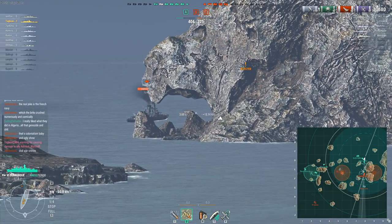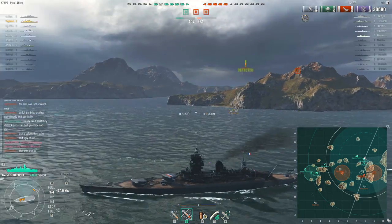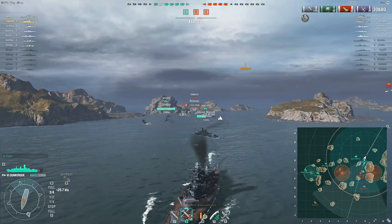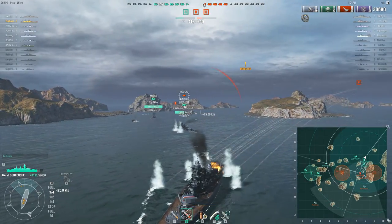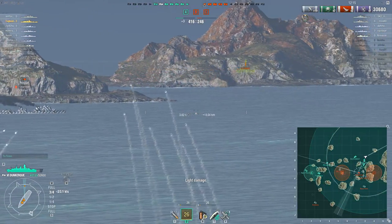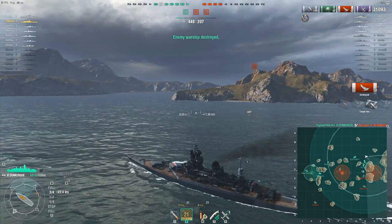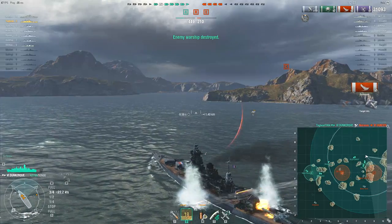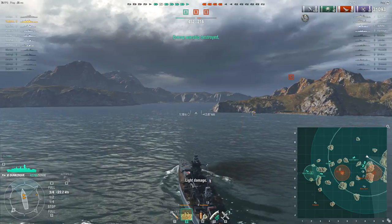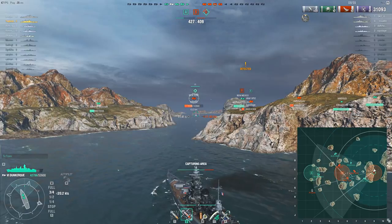The Ognavoy has taken a bit more damage but managed to get away with his life. The Graf Spee that capped C is making an appearance — he doesn't have to worry about torpedoes from that guy because the firing angles weren't favorable. The Ognavoy pops out again — not sure exactly why, as he doesn't have much health and has very short-range torps. He doesn't succeed. The enemy Spee had put out torps too.